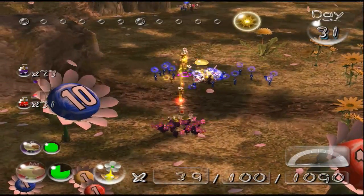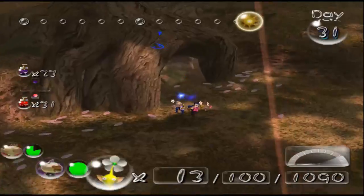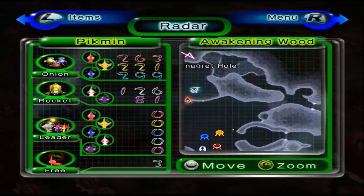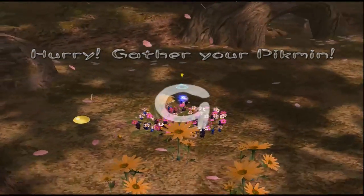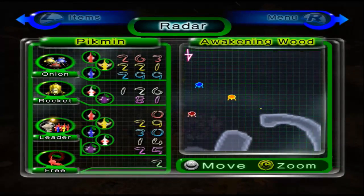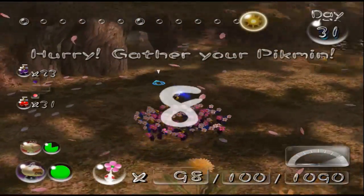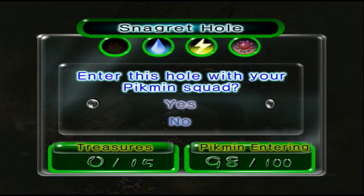Let's throw the Pikmin up here and just get in this cave — I don't have time to harvest these pellet posies. I probably shouldn't have, but I was a little bit greedy. Olimar, you throw him. The other one is just gonna have to go into the base — 98. We haven't really run into this scenario before, but if I go into a cave with other Pikmin out on the field, they will automatically go into the onions. So I'm not actually killing them — I'm just suboptimally missing out on two Pikmin I could have had. Alright, this is the Snagret Hole — last cave of the Awakening Wood. Let's go.